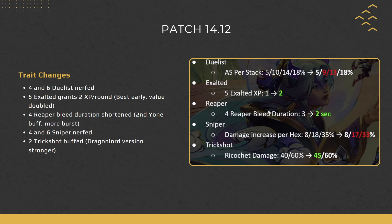This is the second Yone buff: a four Reaper bleed duration buff going from 3 to 2 seconds. You might think that's a nerf, but the damage going through in a shorter amount of time is actually a buff — it results in more of a burst rather than drawn-out damage over time. Getting that bonus damage in over 2 seconds rather than 3 is quite good.